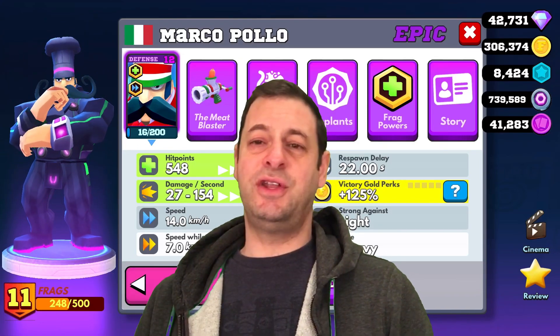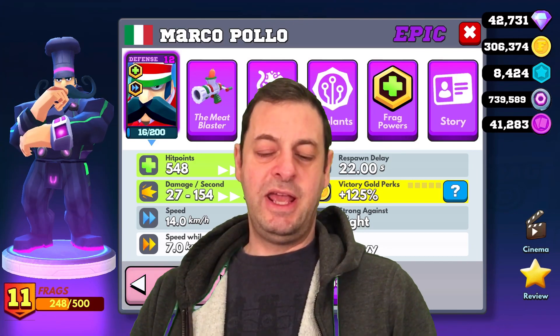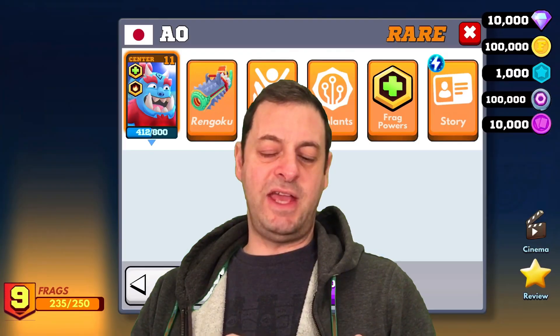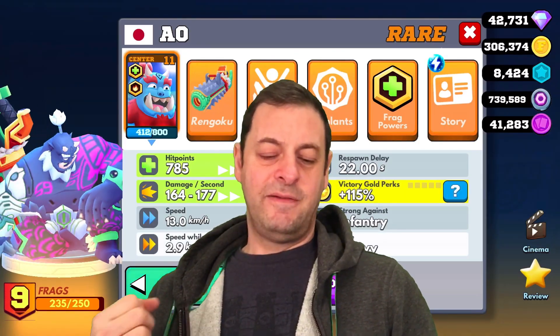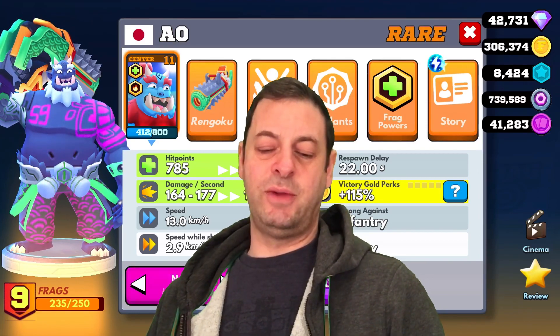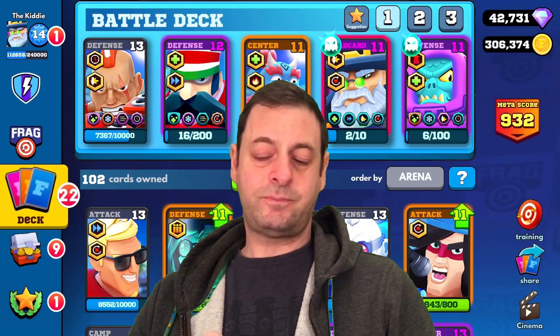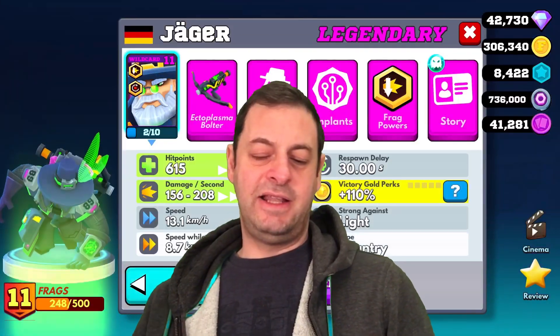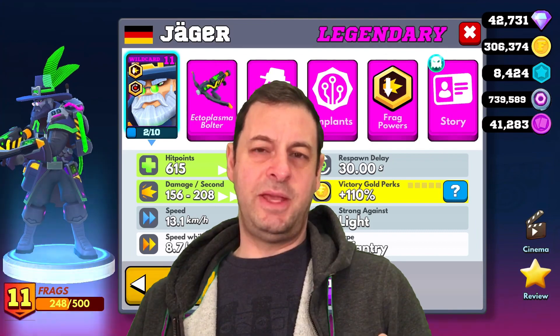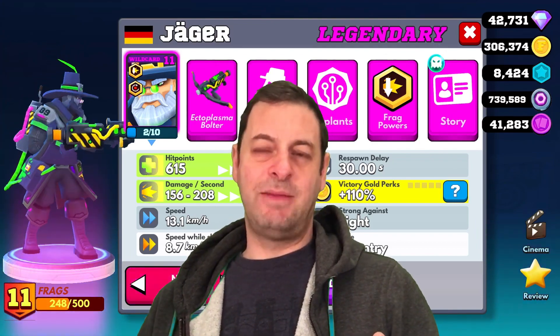Don't leave yourself too exposed at the back though. Then we have AO — AO is a very good slayer, a good all-rounder, and he's good with the AI as well. Double frag powers going on him. And then legendary Jaeger — possibly the most OP, the best fragger basically in the game right now.